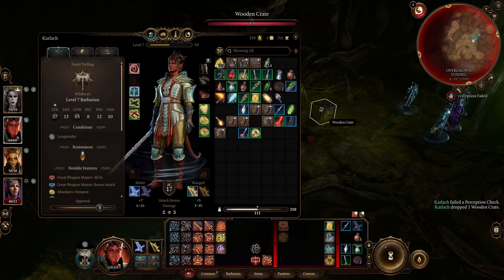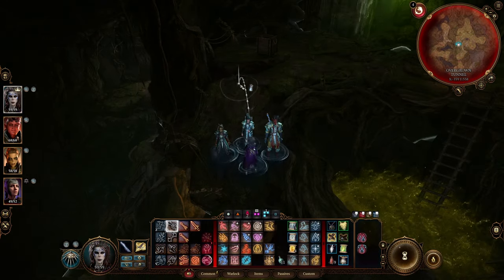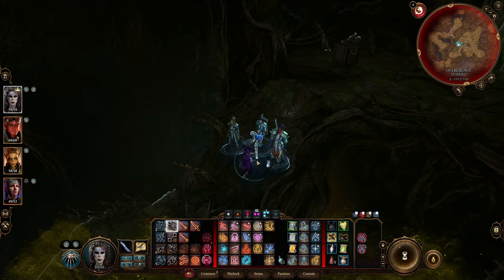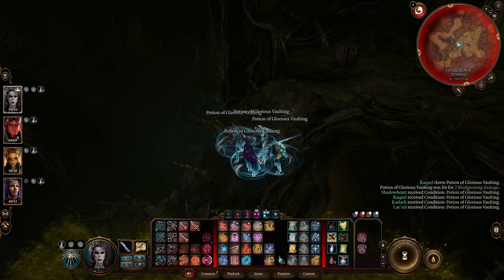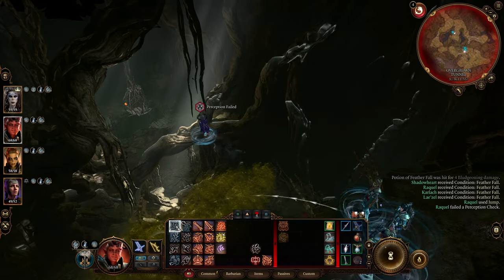Once you're in her lair, a couple of potions will make it really easy to get down to the bottom and past all the traps. Cluster your group together and use a Potion of Featherfall and a Potion of Glorious Vaulting. Throw them in the center of the group, hit everybody with them, and then jump down to the bottom for a pain-free descent.